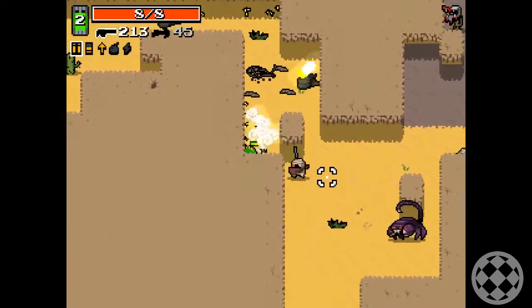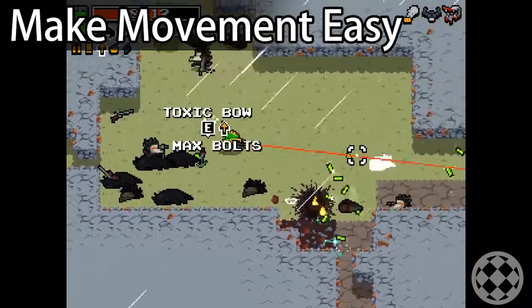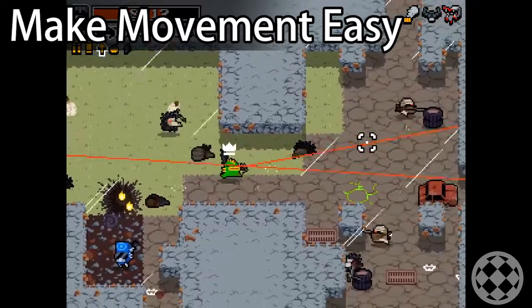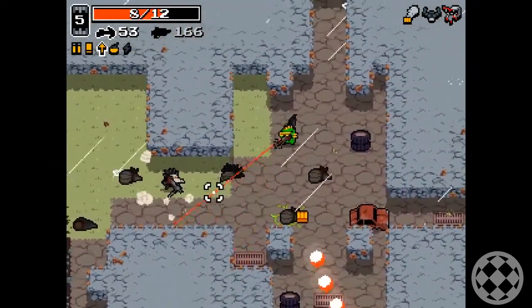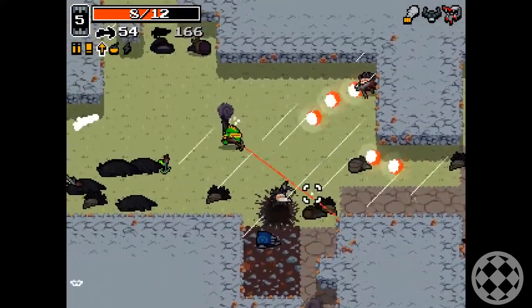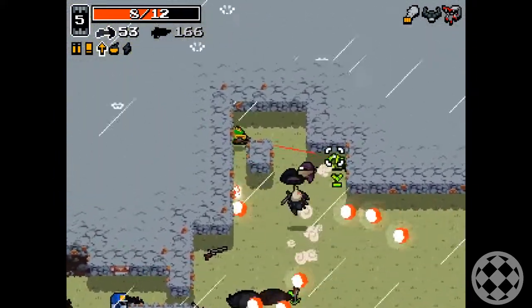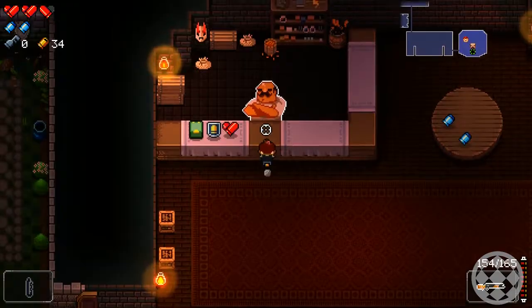Make sure that getting from combat session to combat session isn't frustrating for the player. Make movement satisfying. Have some camera lerp so that the player has a sense of speed. Make sure the player knows what's ahead in the case of top-down action games. Have an upgrade building of some sort your player can visit between combat to improve their capabilities.